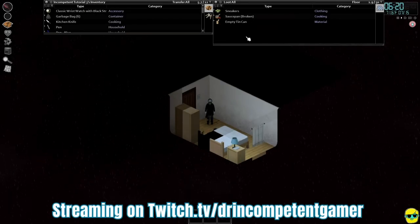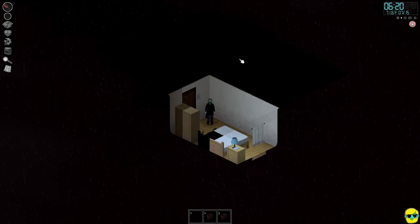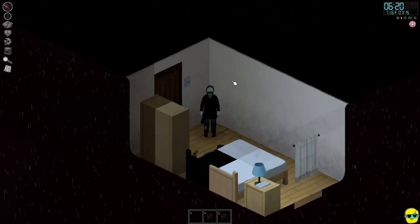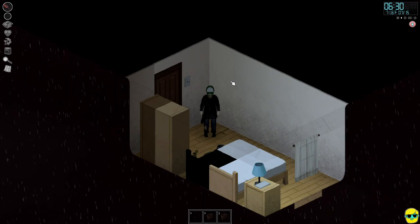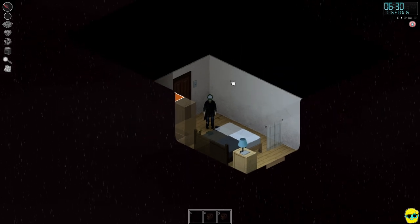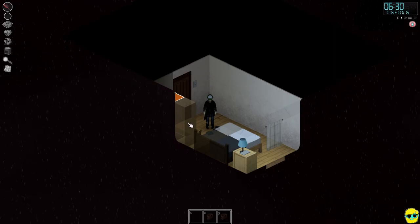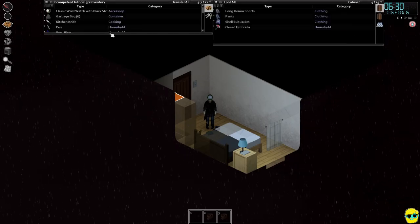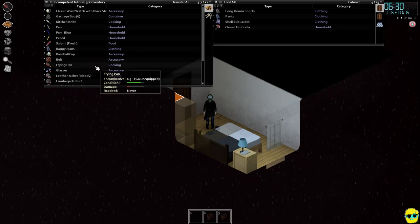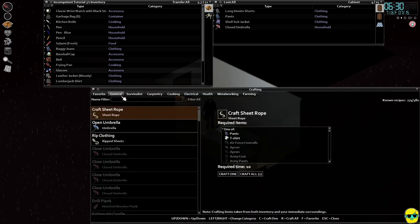Hello, everyone. How's it going? Dr. Incompetent here, and let's play some Project Zomboid, shall we? Continuing our Complete Beginner's Guide here in 2023, and it's raining. It's 6:30 in the morning. We're safe temporarily and we've got some food, but our weapon is a dubious one indeed — we've got a frying pan. So what if we wanted to make a better weapon?